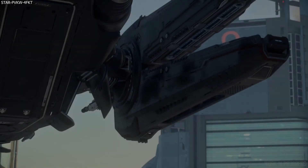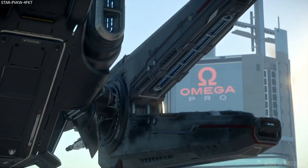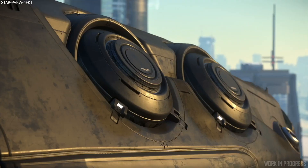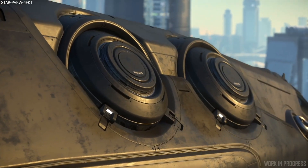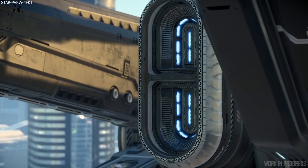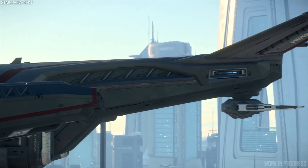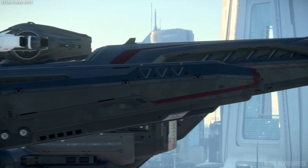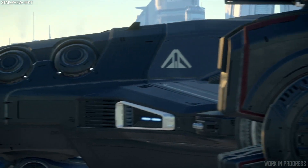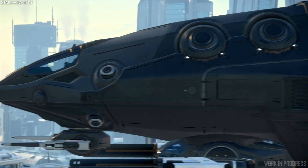Today we are talking about a bit of a fan favorite that dates way back to 2014 — it is the Aegis Redeemer. The Redeemer is a four-person gunship dotted with turrets and missiles, equipped with strong shielding and a plethora of weapon systems, and can engage a wide range of enemies in patrol, frontline, or escort roles, changing from its original design as a dropship.